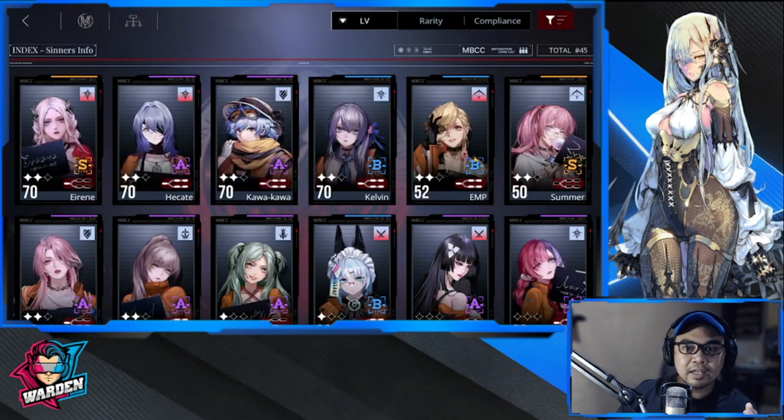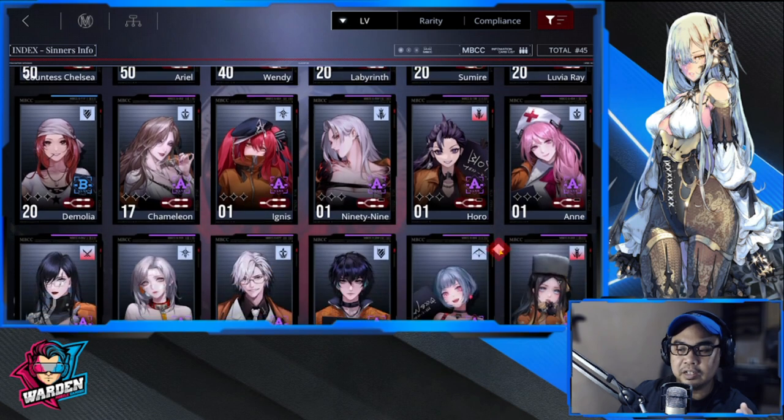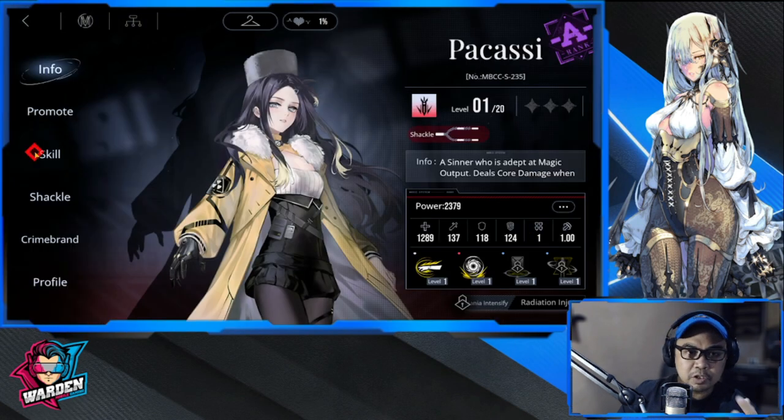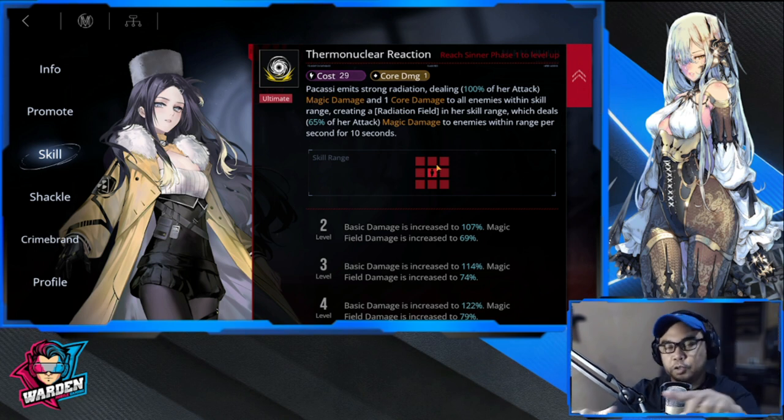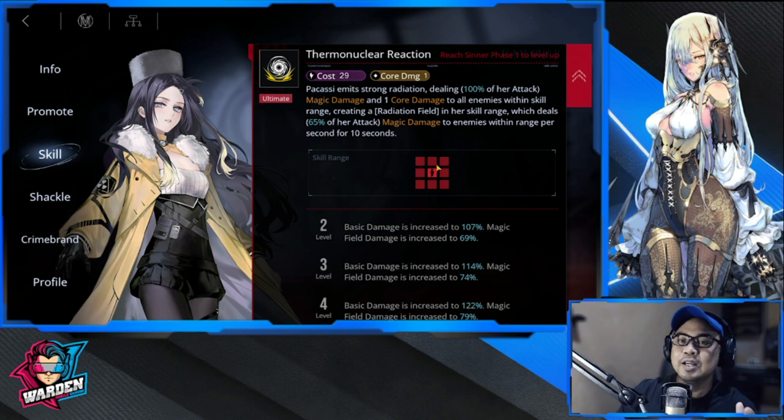The next one I wasn't able to appreciate until now is Pakasi. Her skill emits a strong radiation dealing 100% of her attack as magic damage and one core damage to all enemies within skill range — all around her. So if you have multiple enemies in multiple squares, each gets one core damage. Take note that each core breaker has a different style, so consider your playstyle.